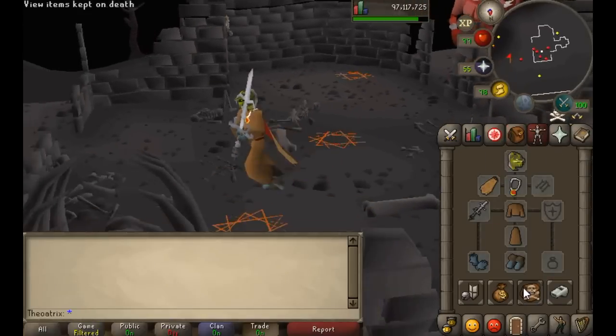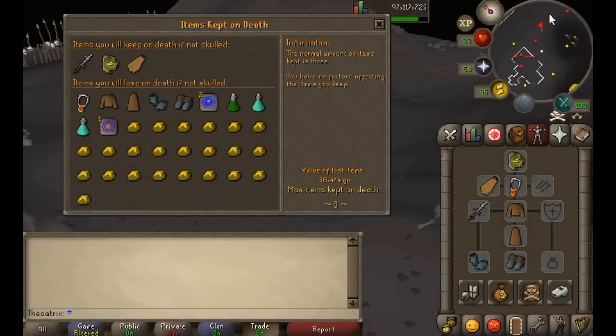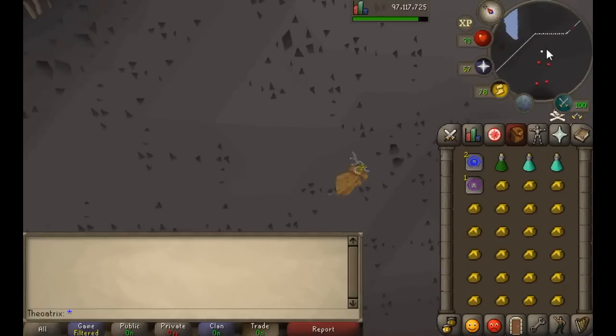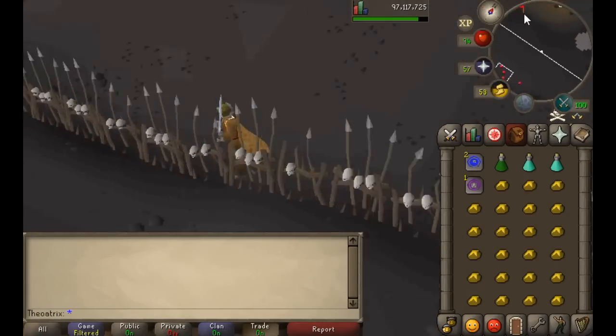My inventory setup is the same except I'm taking cheaper food, and it doesn't have to be an item that leaves something behind when eaten — the reason being that the Chaos Elemental won't be attacking you at all and won't be able to disarm you.